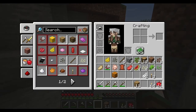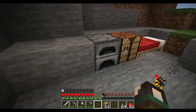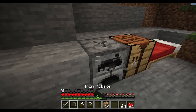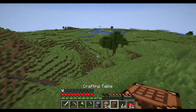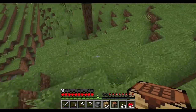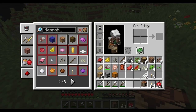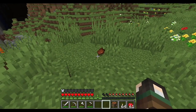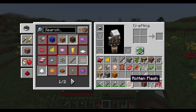Armor will degrade over time. You can repair armor using other armor pieces — just make sure you're repairing the one with better durability remaining. Burned zombies drop rotten flesh, which will poison you.